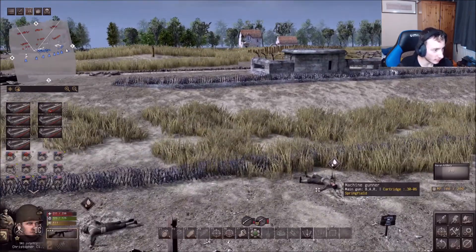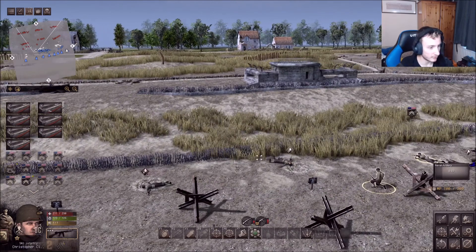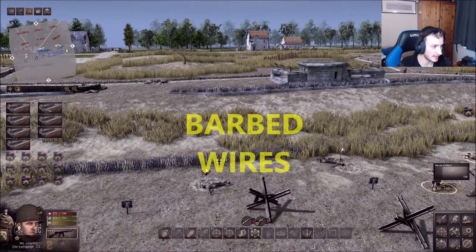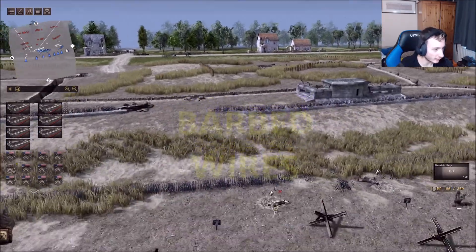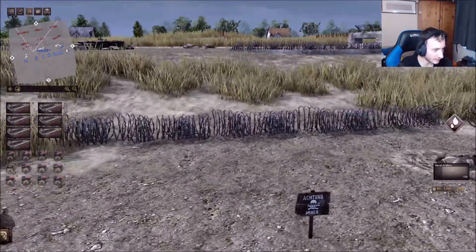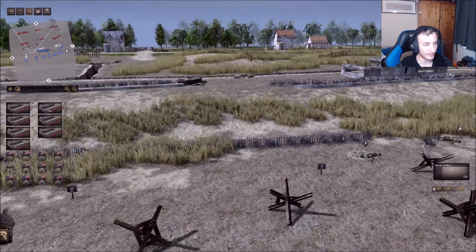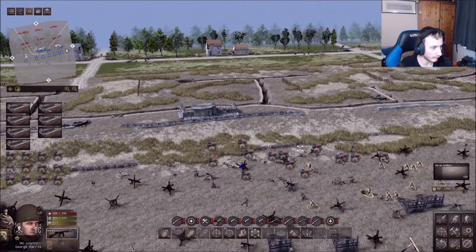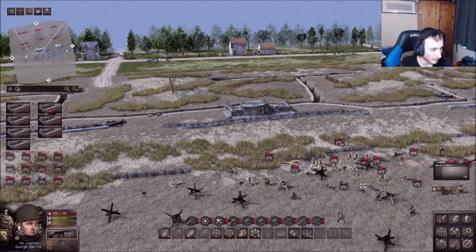There are mines everywhere. We are going to press F1 to try and blow a hole in the Germans' wire barriers. There we go — we have got a clear passage. Unfortunately there is a sign saying there are mines — 'Achtung Minen' I think is how you pronounce it. We cannot waste any more time, but there are mines and I'm literally just — oh my goodness, stop, stop!